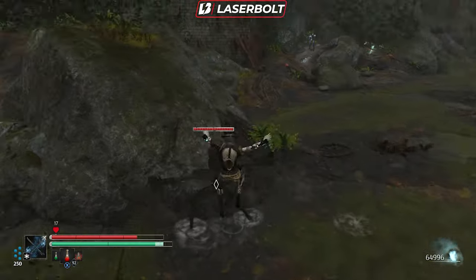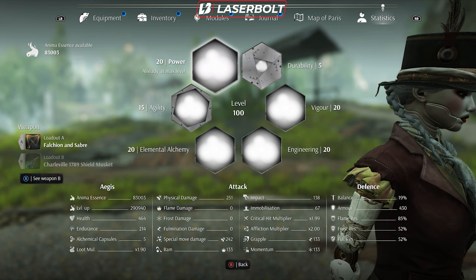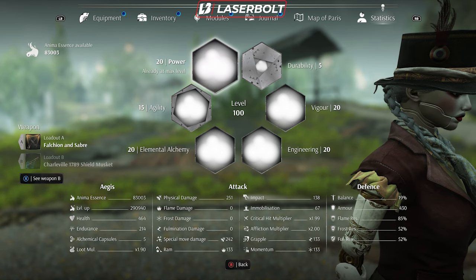Let's go to our character statistics. I'm almost fully maxed out, almost level 120, which I think is the max. Today we're going to talk about how attributes work in this game, what attributes you need to be spending points on as you progress and level up. Of course, the higher you get, the more broken it's going to become.